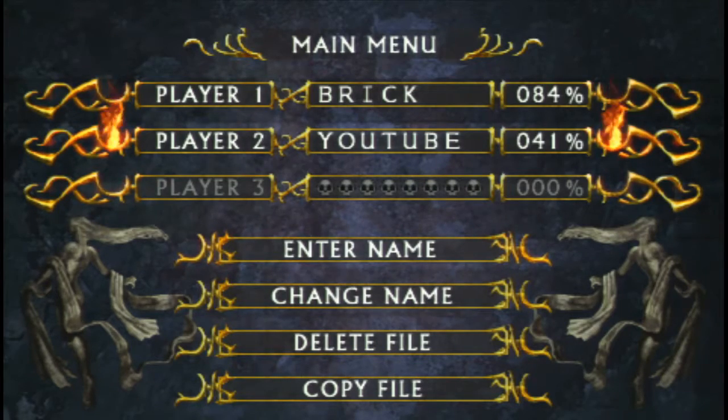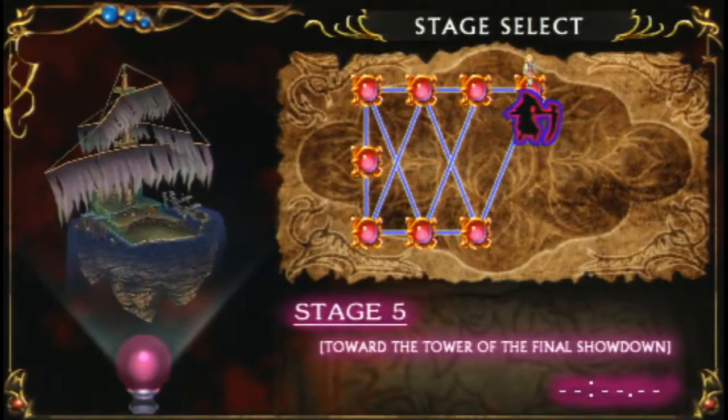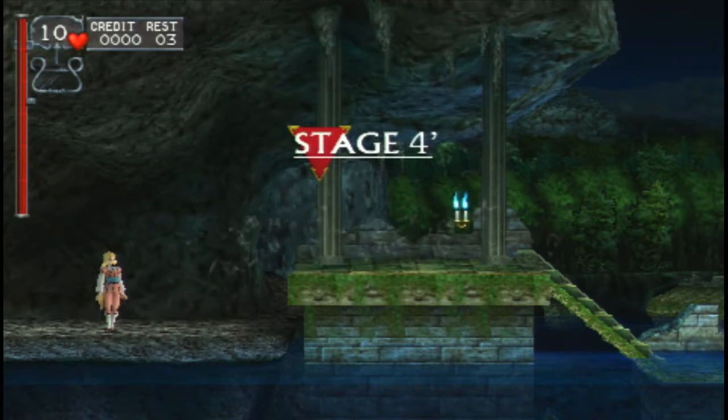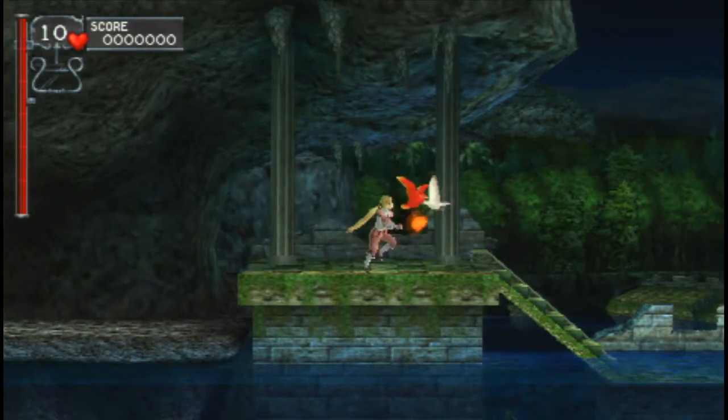Welcome back to CVDXC. This is Stage 4 Prime — we unlocked it, you might as well play it. Stage 4 Prime has some pretty cool secrets in it. One of my favorite levels as far as secrets go, and one of my least favorite levels as far as obnoxious monsters — as we will see very, very early in this stage. It also has one of the most well-hidden alternate paths; this was the last alternate path that I found in the game.